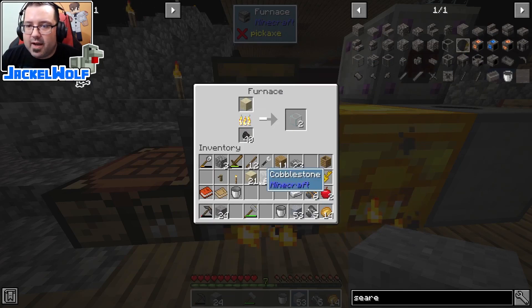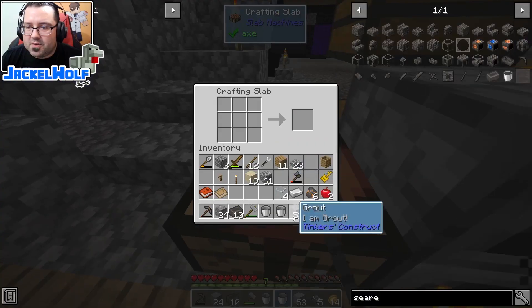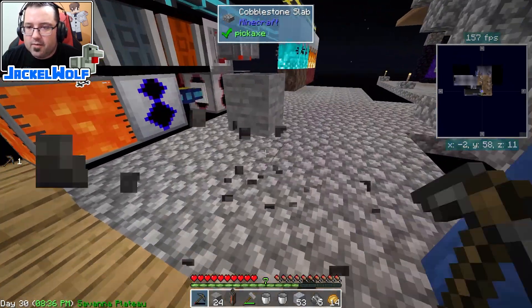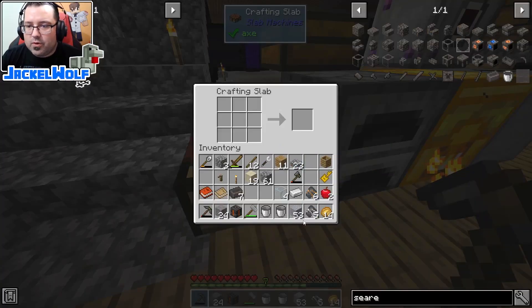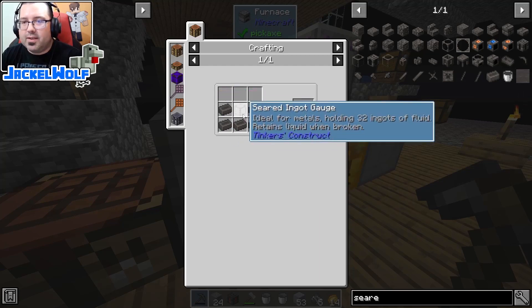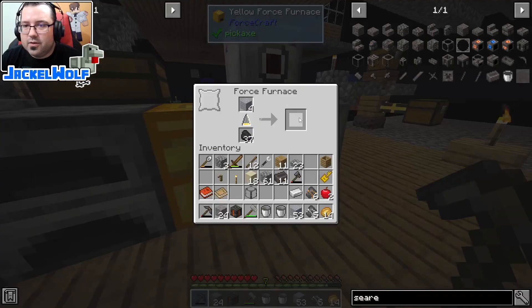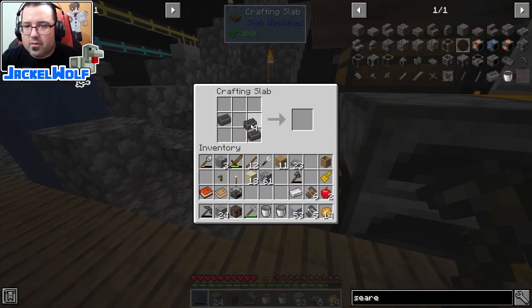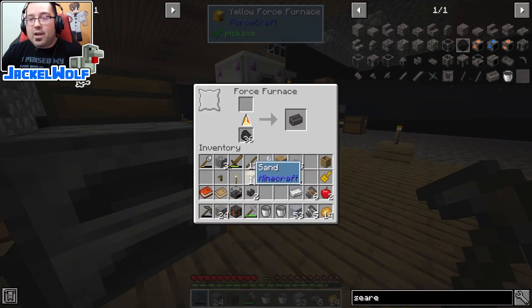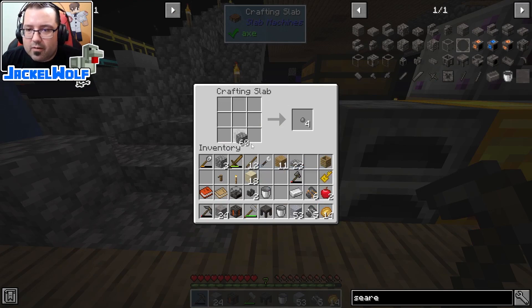We're going to need six glass total. Let's make the tank first and fill it up, then bring that up. All right, there's a full seared tank. Seared furnace or seared fuel gauge - the U makes the melter, a V makes the seared faucet, and then two more sevens will make my casting table. I've got sand to make casts. I could get iron in here. Casting table - and I'll make a lever too, I'm pretty sure it works in this version.